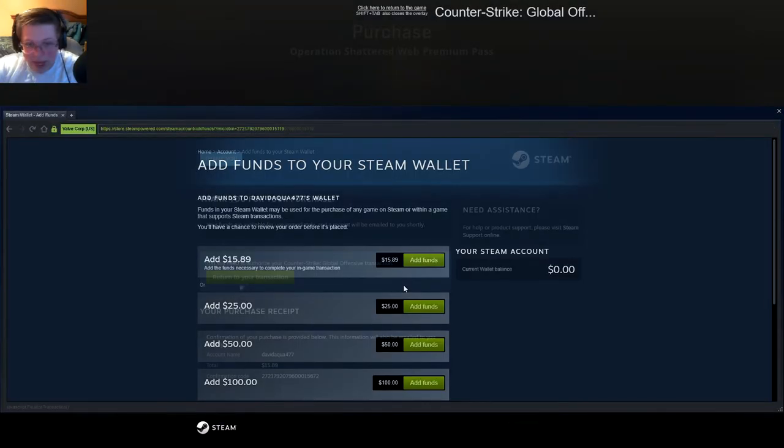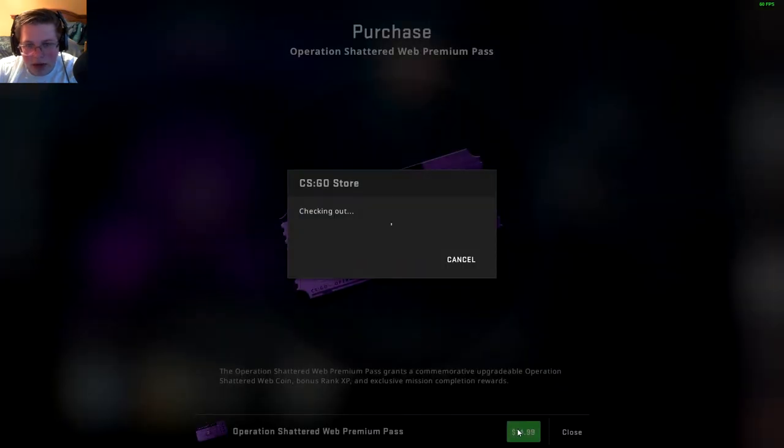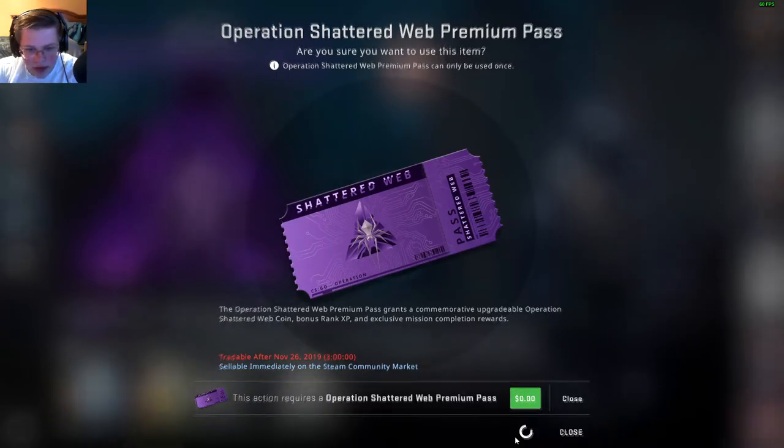It's $15, which is a lot, but I'm going to buy it. There we go — it has been bought. I'm going to authorize it. Let's use the item.